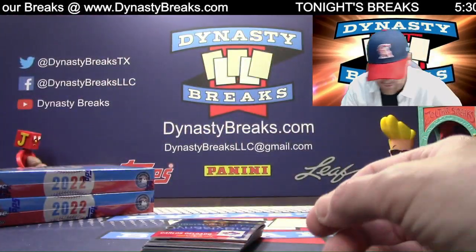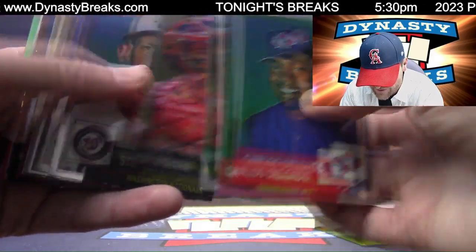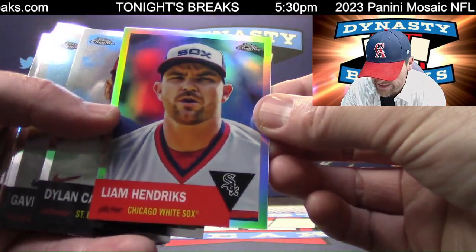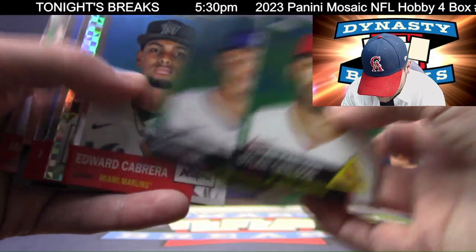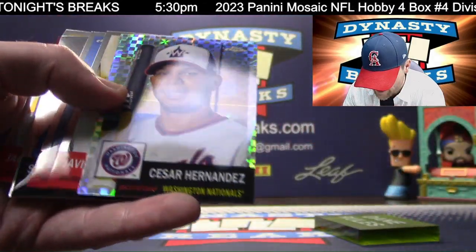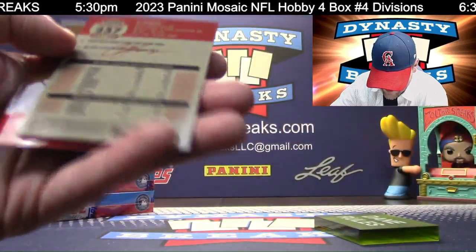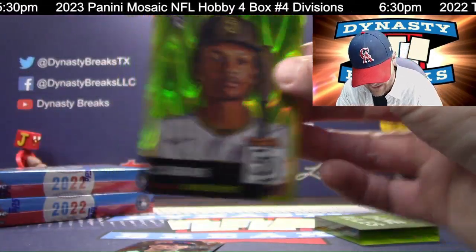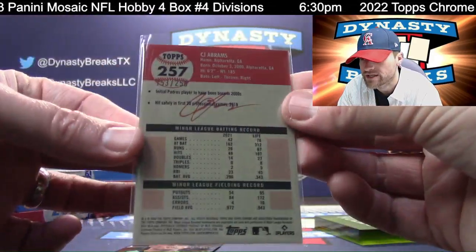Gary Sheffield, numbered to 100, Marlins. Liam Hendricks looking weird. X-Fractor, Cesar Hernandez. And numbered to 250, C.J. Abrams — that is a rookie, I'll top-load that. Padres. C.J. Abrams — that is a pre-trade, I assume. No, he was traded.